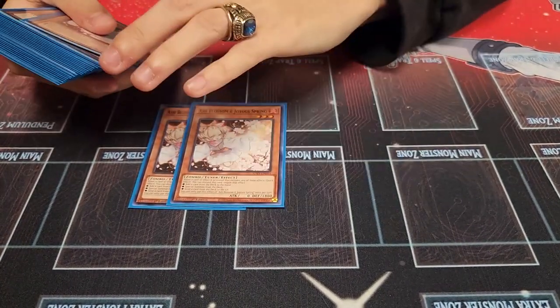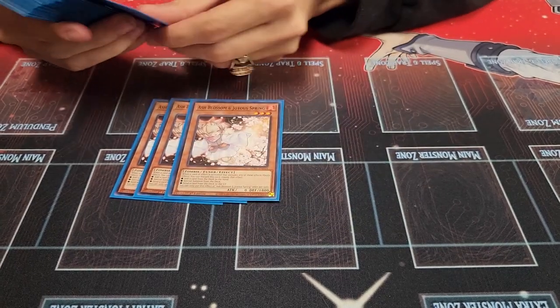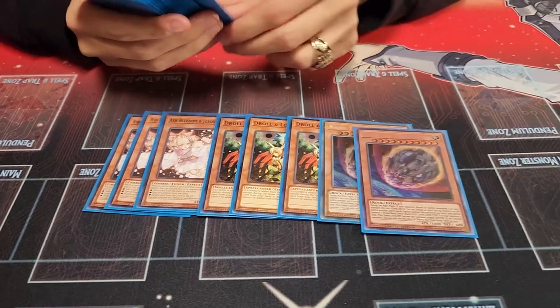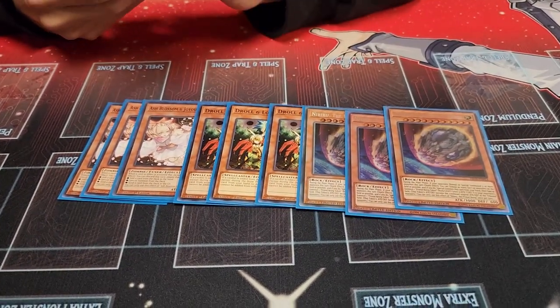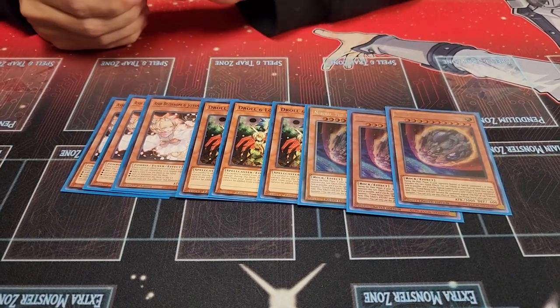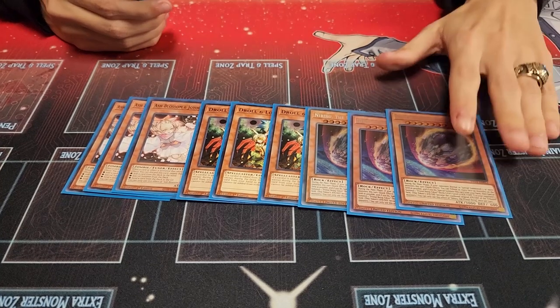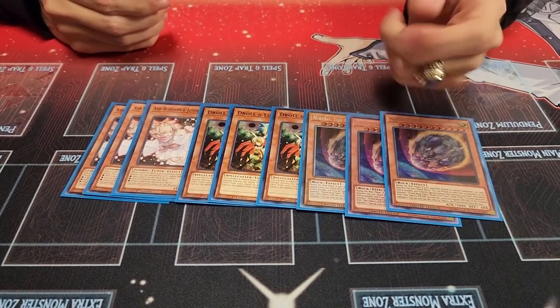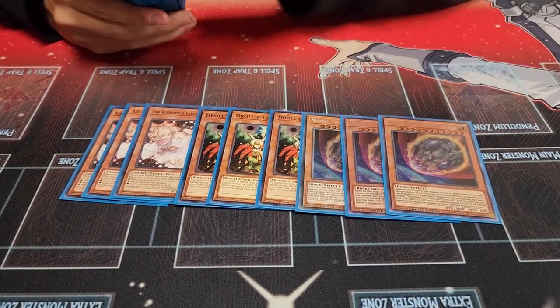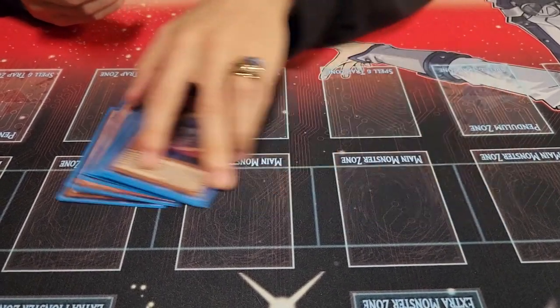For Hand Traps: playing three Ash Blossom, three Droll & Lock Bird, and three Nibiru for the monsters — going all in with Hand Traps. There's a reason for that. Everyone's playing Droll right now and it's pretty good against combo-heavy strategies. And with Nibiru, you have outs to it with this deck. So it's pretty easy to deal with. That's it for the monsters.